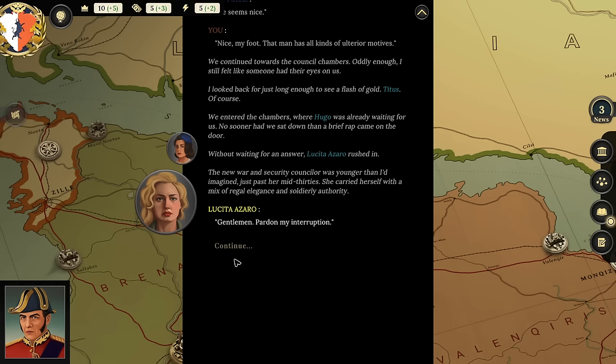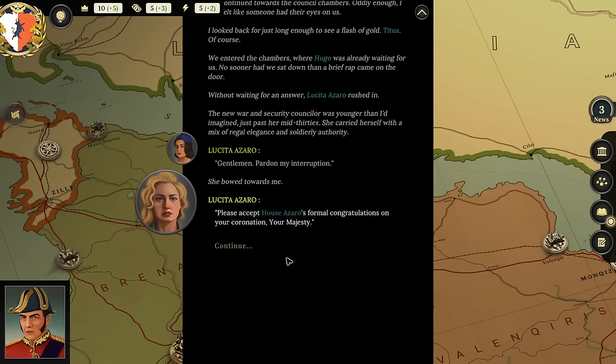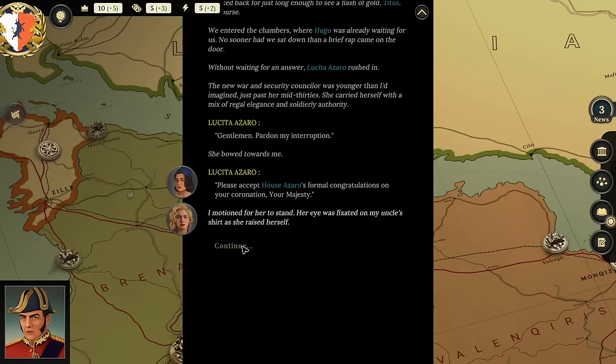Player reflects on the DLC being shorter than the base game, then notes the plot threads: daughter interested in the opposition, our wife died, Lucia Azaro as a potential match. Lucia formally offers House Azaro's congratulations on the coronation. She notices Hugo's shirt is buttoned wrong, then turns to Vina and offers her a cognac. Vina declines: 'Please don't mind me, Duchess Azaro—I'm here to learn and observe as the royal heir.'